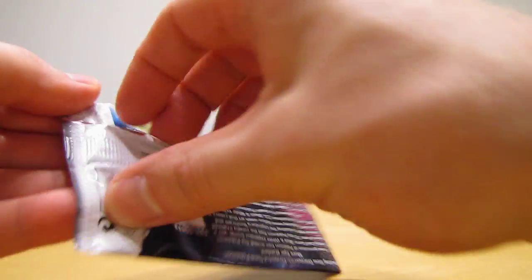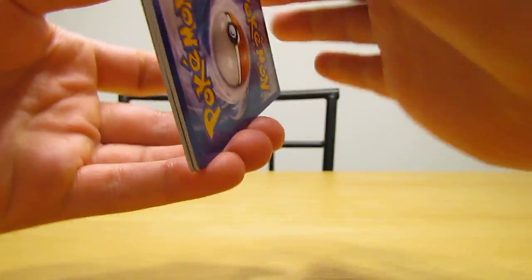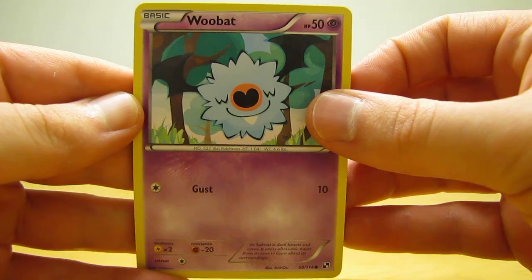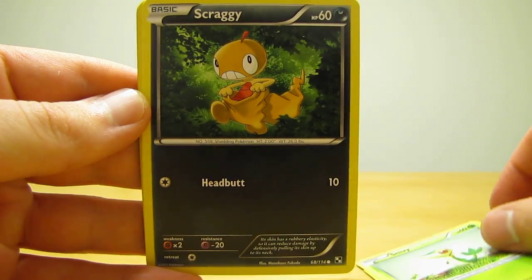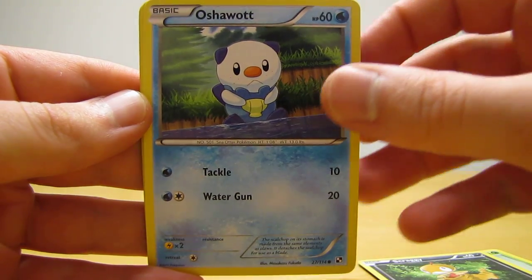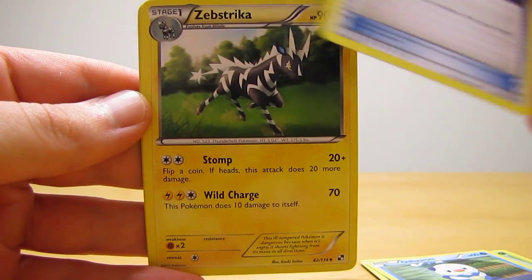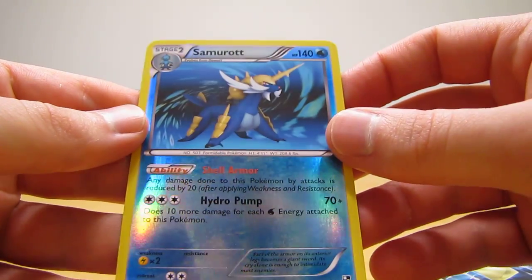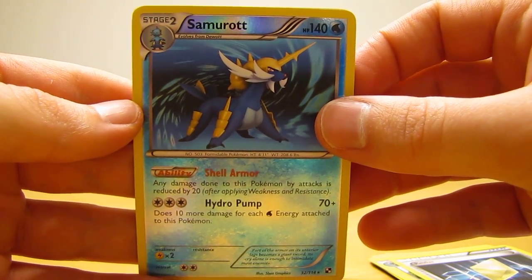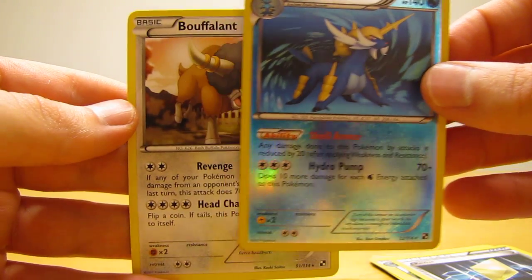Last pack for this video, another black and white pack with Zoroark on it. This pack starts off with Woobat, Patrat, Snivy, Scraggy, Oshawott, Full Heal, Zebstrika, Revive — there's a Samrot reverse holo rare, excellent pull there — and then the actual rare in the pack is a Bufalant.